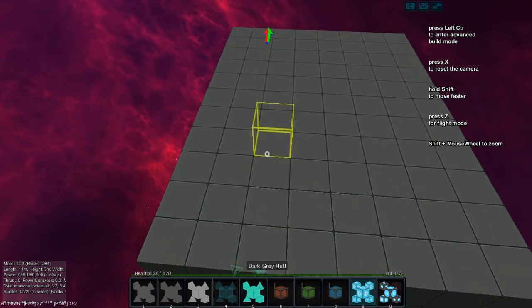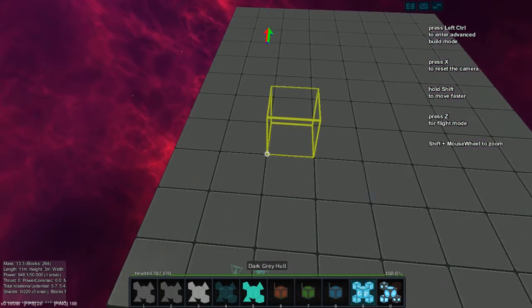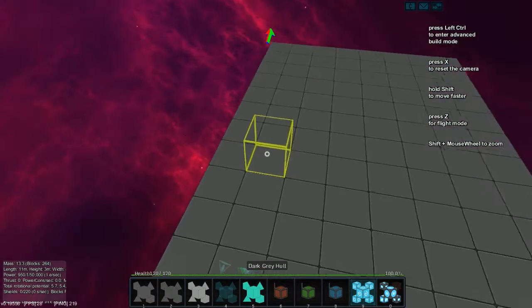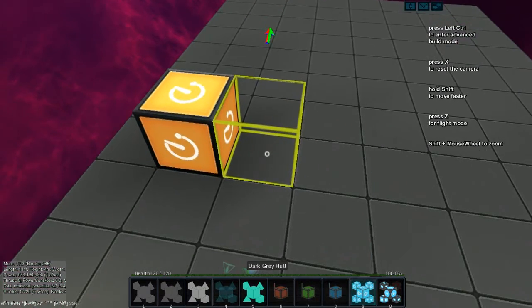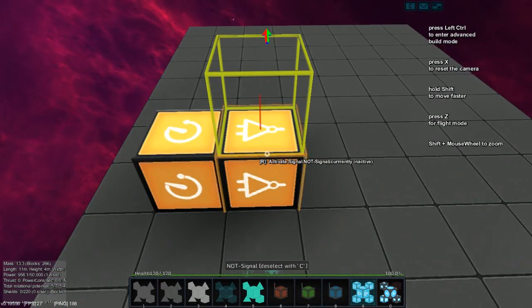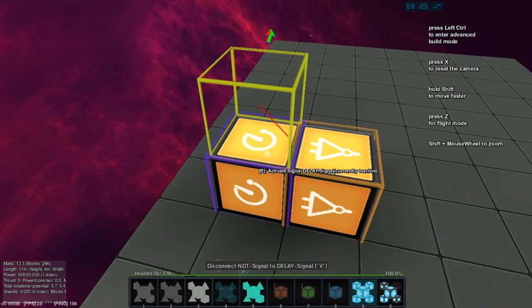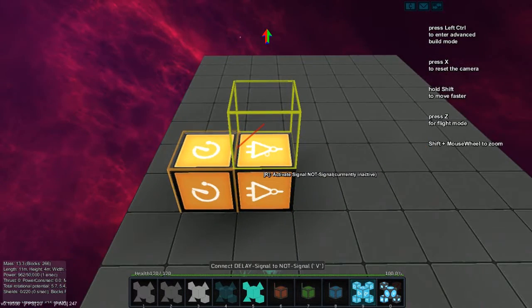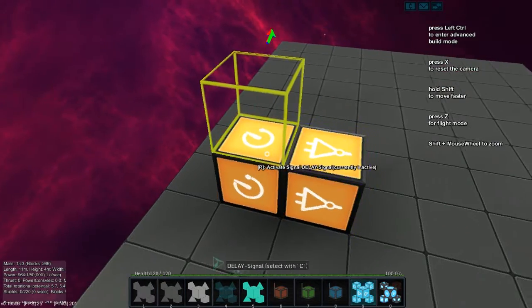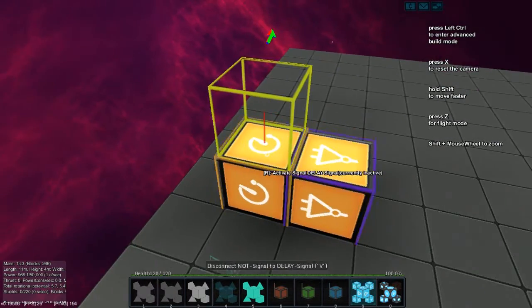There are two versions: the two-slot and the one with more than two slots. For the two-slot version you will have a delay signal and also a NOT gate. Select the NOT gate by C, hook the delay up by V. Select the delay by C, hook the NOT up by V. Now these two are connected to each other.